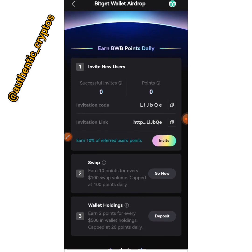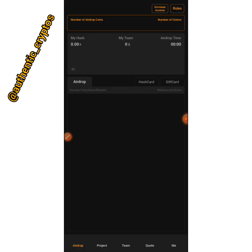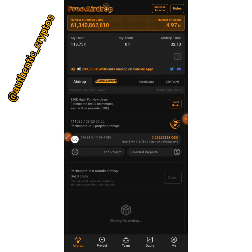That's it for the Bitgate wallet airdrop. Let's go to the Satoshi airdrop as well. This is my Satoshi app. If you don't have a Satoshi app, download one — I'll be leaving the link in the description section of this video. Follow the link, download the app, register, and get it verified so you can participate in this project.